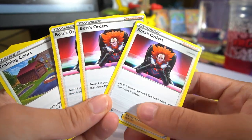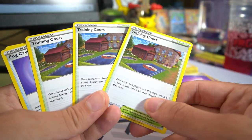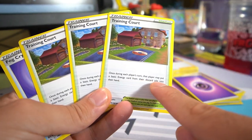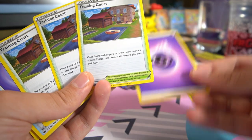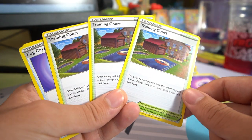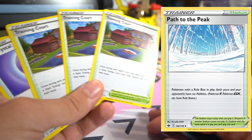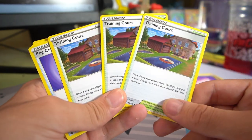We got Boss's Orders at three copies — great for selecting the target you're going to attack next. Training Court is really important because you want to make sure you're using the Underworld Door ability every turn. If you have a Psychic Energy in your discard pile, Training Court says once during each player's turn, that player may put a Basic Energy card from their discard pile into their hand. So you get to do that for free and use the ability for free. Keep in mind your opponent gets to use Training Court too, and cards like Path to the Peak exist to shut this deck down. We got three copies of Training Court.